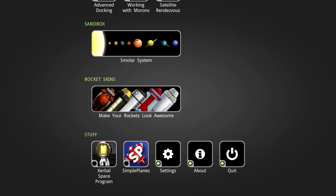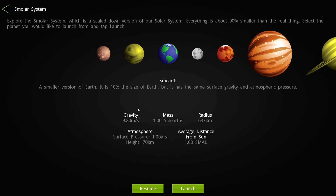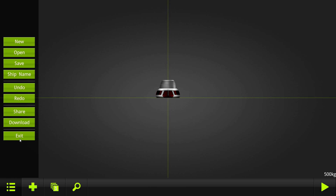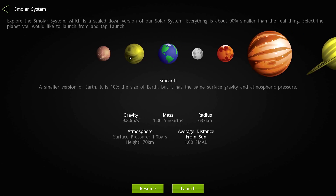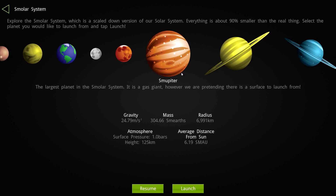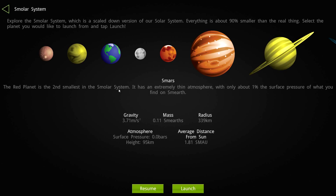Let's go look at the sandbox. There's also skins you can do, and Simple Planes which they've also made. Let's go Sandbox — explore the smaller system, which is a scaled-down version of a solar system, everything about 90% smaller than the real thing. You can select the planet you'd like to launch from. You can launch from Smurf, Smenos, Smercury, the Smoon, Smars, Smupiter — even though it's a gas giant, they're pretending there's a surface — giving you all the gravity to overcome, which makes it probably the hardest launch.